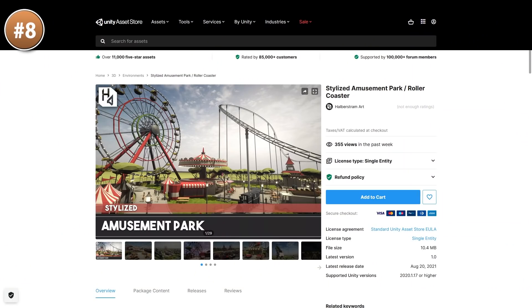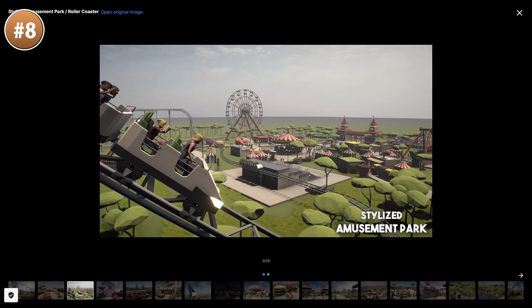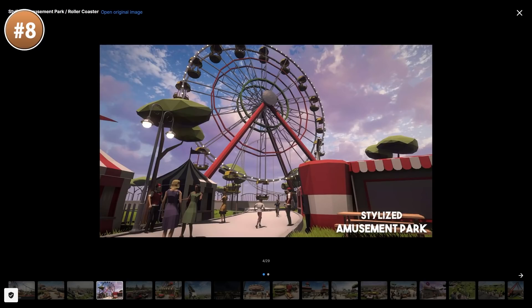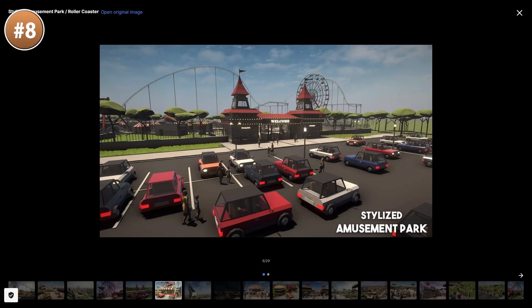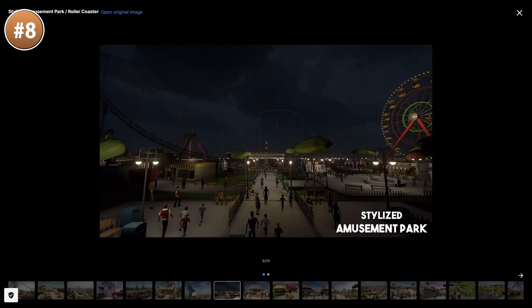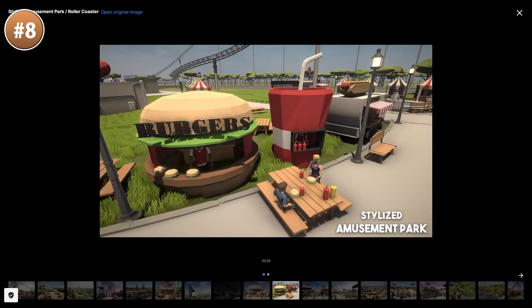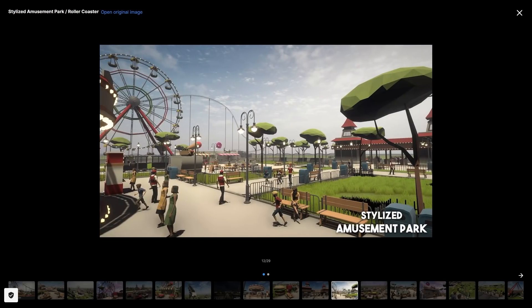If you'd like to make something like Rollercoaster Tycoon, then this pack is just for you! Features various amusement rides like a Ferris wheel, pirate ship and roller coaster. All pieces are separate meshes so you can easily animate everything. Also includes tons of shops and buildings to populate your park, and it even includes some base characters — so if you have a Rollercoaster Tycoon game idea, this is great!